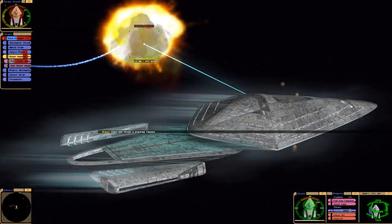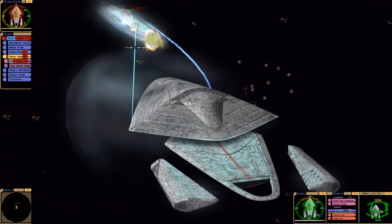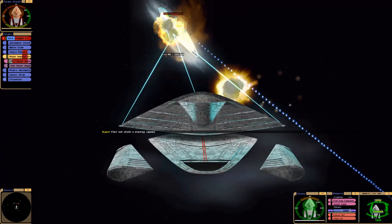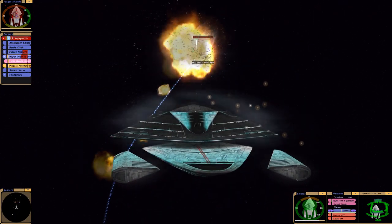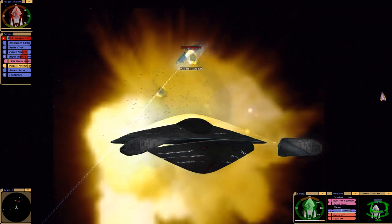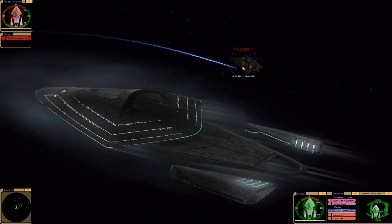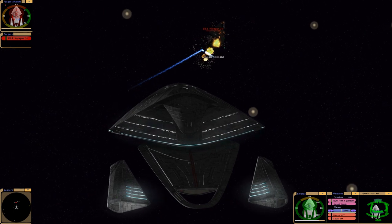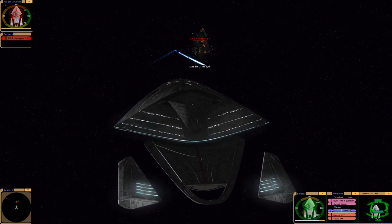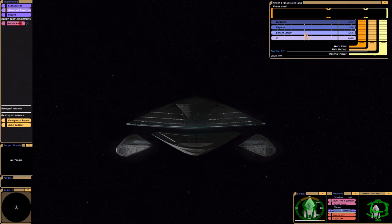Alright, so we've almost defeated them. We still have about 80% of our armor left, so this is not much of a contest at this point. And I'm just now noticing that their nacelles disappeared. Maybe they just phase-cloaked or something. There she goes — it looks like a dagger, doesn't it? Wow, massive explosion.